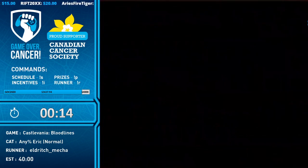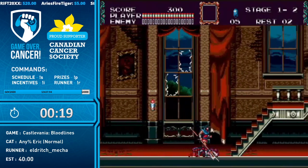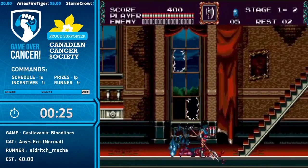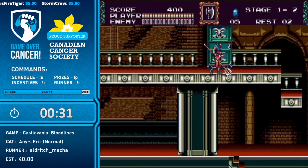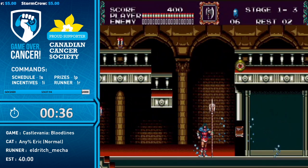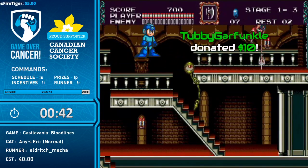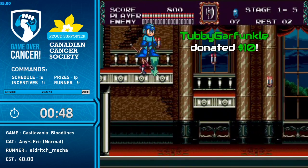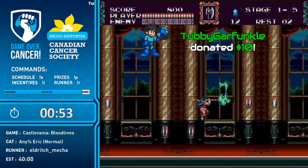And here we are. Hi everybody, I'm Frayed Knot, the Swiss at Six, and Aldrich Mecca is obviously running Bloodlines. Really happy and thank you for getting us on here. The first thing we're dealing with is that book — it's a 50/50 chance of getting a super weapon or 20 sub weapon ammo, and this time he got the super weapon, which is a little bit tougher in terms of the speedrun because you want to keep it throughout the entire level.